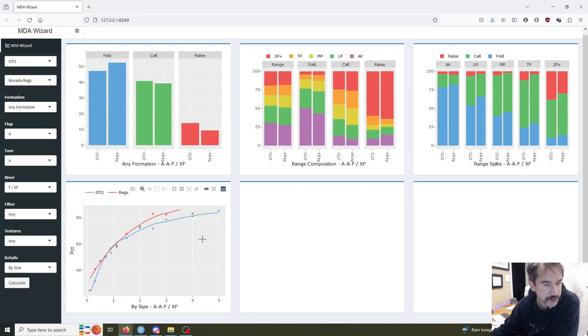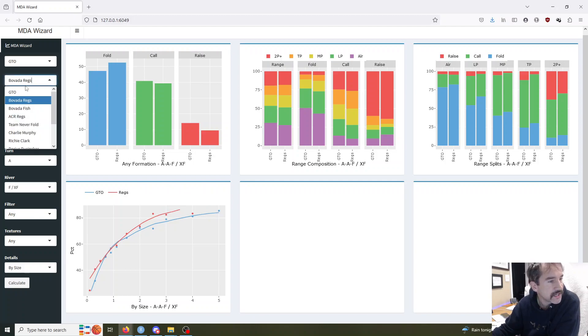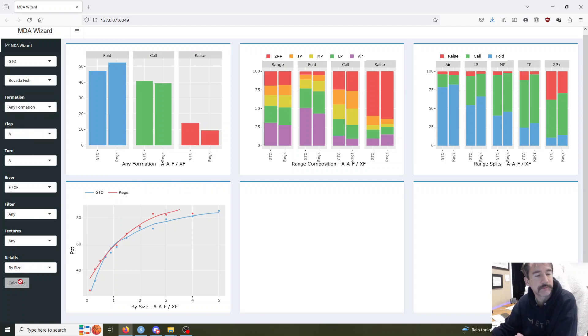You can also do things like I want to look at specific formations — I want to see when it's a late formation where the button raises first in. We can go ahead and change our filters and rerun it. Now we're getting the same thing — it's not filtered by river size, this is for all river bet sizes, but it's going to be showing you specifically in the button raised first in formations how these factors change. If you want to go ahead and add textures, you can add textures and filters together for most of these stats. Let's just pick one kind of at random — let's look at the ace overcard river. And so now we're taking a look at how often the bots and the regs are folding to the river bets in this formation and line, specifically on ace overcard rivers.